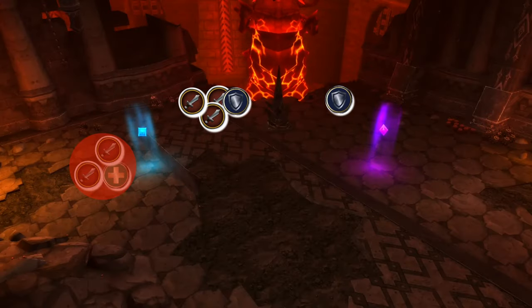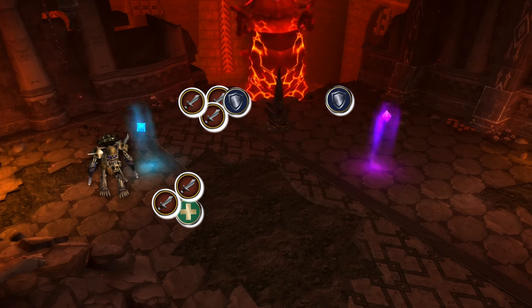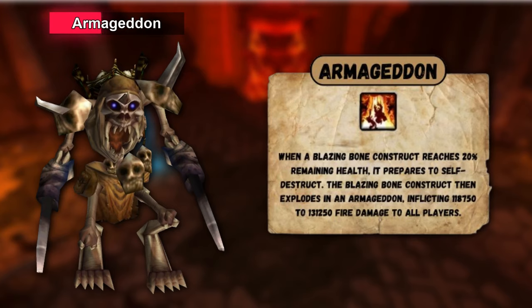Blazing Inferno spawns a Meteor Projectile on the ground — move out of it to avoid taking damage and getting stunned. Once it hits the ground, a Blazing Bone Construct will spawn. Tank pull it to the boss and have melee swap to it while cleaving the boss. At 20% HP, it'll start casting a long cast called Armageddon — kill it before the cast goes off.